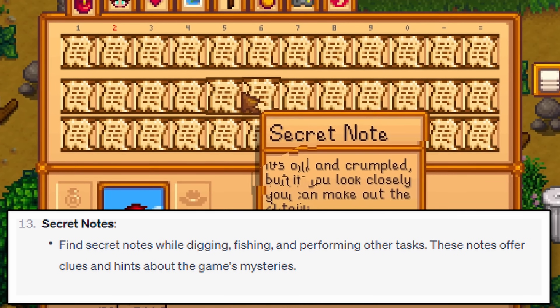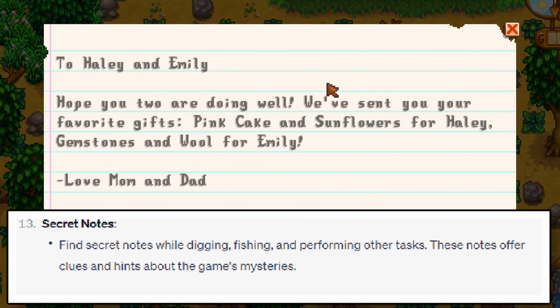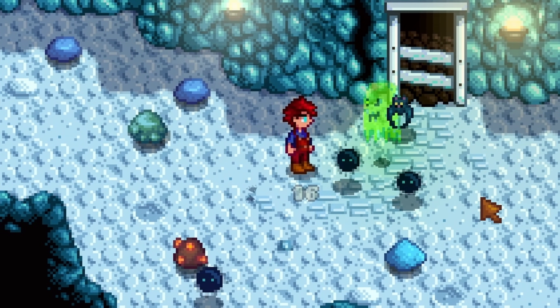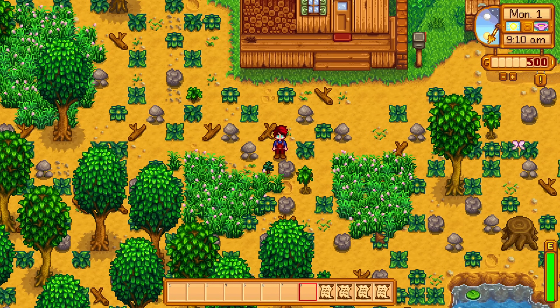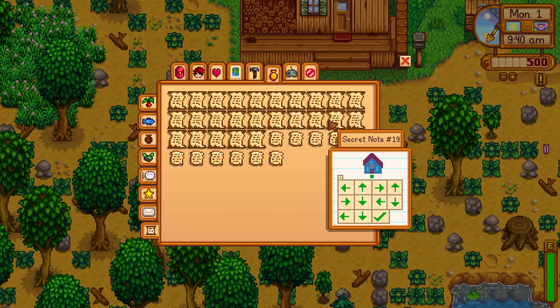Find secret notes while digging, fishing, and performing other tasks. These notes offer clues and hints about the game's mysteries. Boring - naturally you will find secret notes as you play the game. However, remember to instantly read them to clear up inventory space; you can always reread them in the menu options.